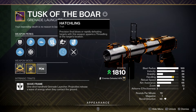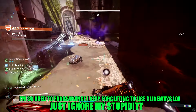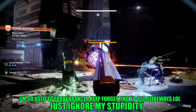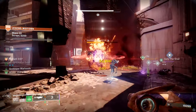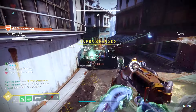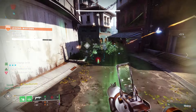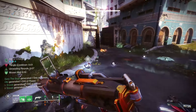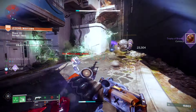For the second perk, normally this is where Chain Reaction would go on Hunter or Titan, but for Warlock I wanted to test Hatchling, because this build is all about threadlings. Hatchling is pretty underwhelming normally on other classes, but it says: precision final blows or defeating targets with this weapon spawns a threadling at the target's location. Since Tusk of the Boar is getting multi-kills constantly, we can spawn even more threadlings that deal more damage thanks to our fragments — it synergizes very well.